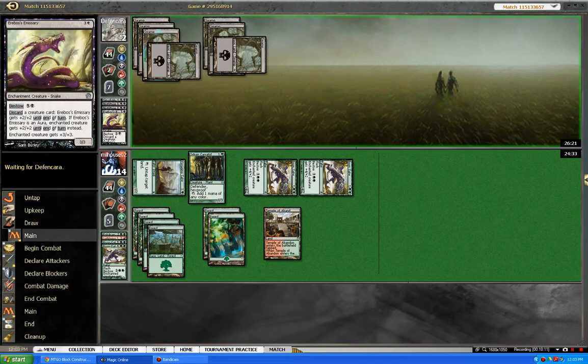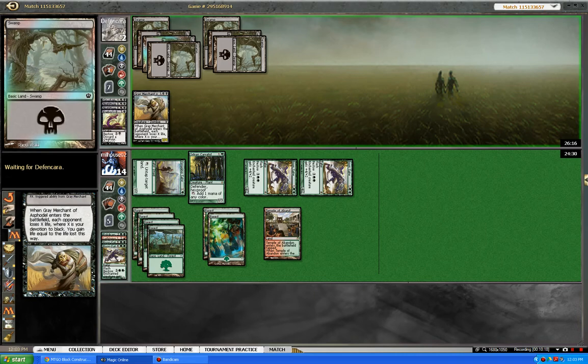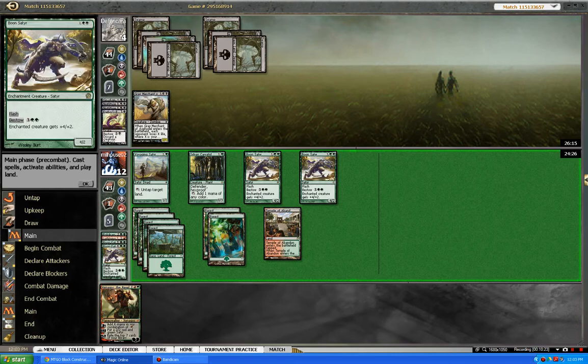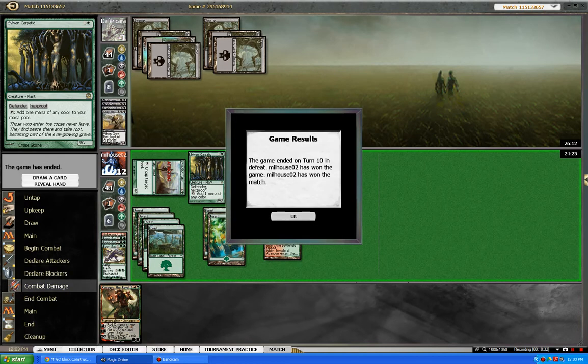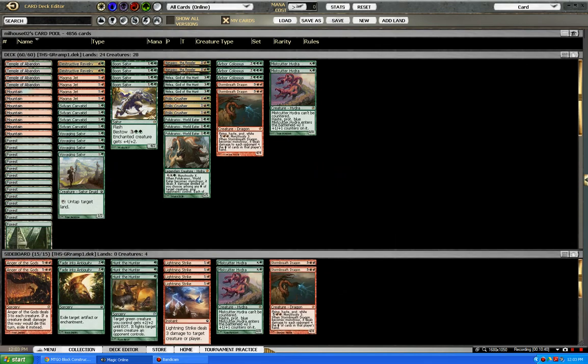This game is going to close out pretty soon. He can play Gray Merchant for 2 — yeah there you go — but that's not going to be enough. Either way, so that's Green-Red Ramp. I put up the deck list here, so if you want to check it out, otherwise there'll be a link to the article that has it. This has been Will for Magic Gathering Strat — thanks for checking us out.